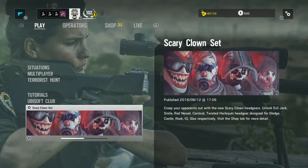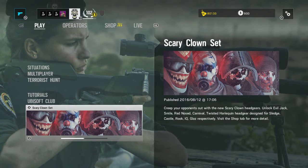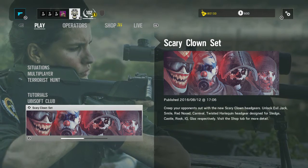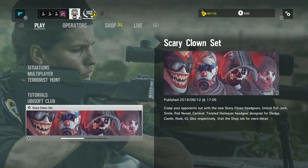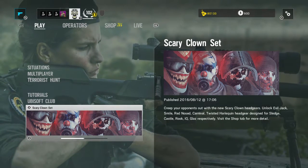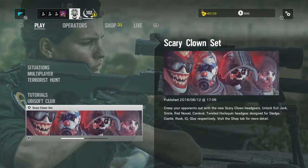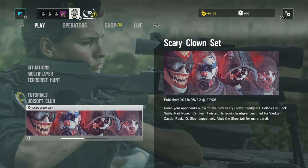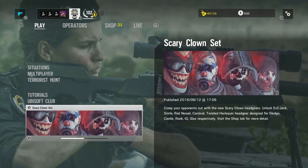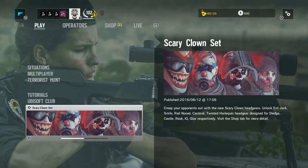As you can see right here, under 'Published' it says: 'Creep on your opponents with new scary clown headgears. Unlock Evil Jack, Smile, Red Nosed Carnival, and Twisted Harley Quinn — headgear designed for Sledge, Castle, Rook, IQ, and Glaz.' But they didn't give IQ one — they only gave four, which are Castle, Sledge, Rook, and Glaz.